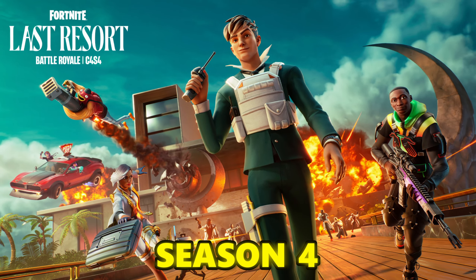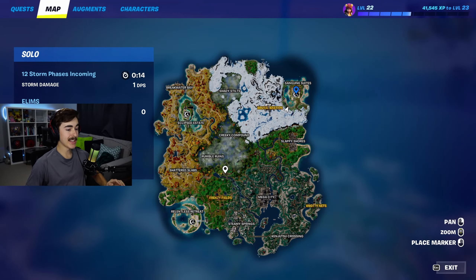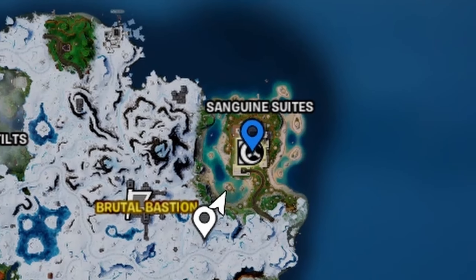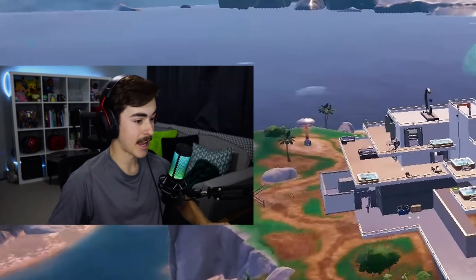Welcome to Chapter 4, Season 4. As you can see by my victory umbrella, I have already played the season a little bit. We're landing at one of the new landing locations — Sanguine Suites — and fortunately there's not too many people landing here. It's not like Update Night.